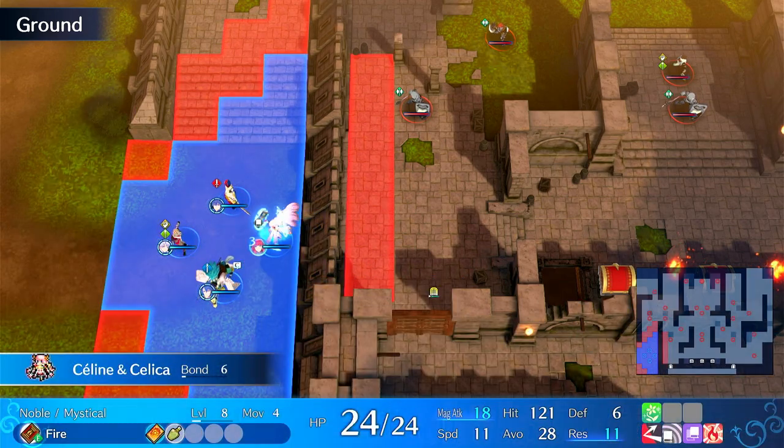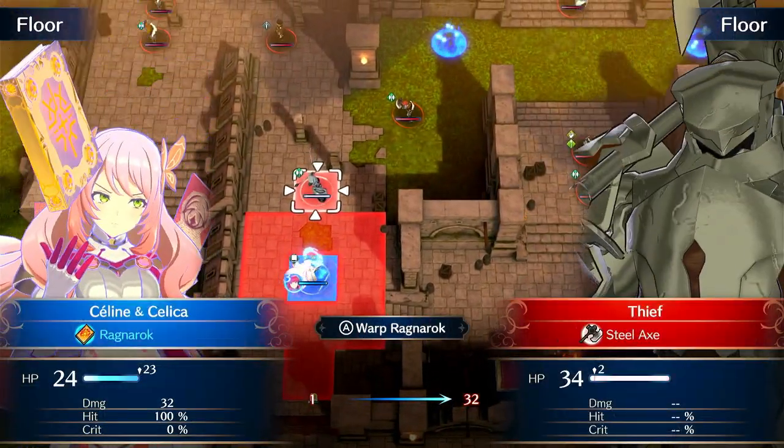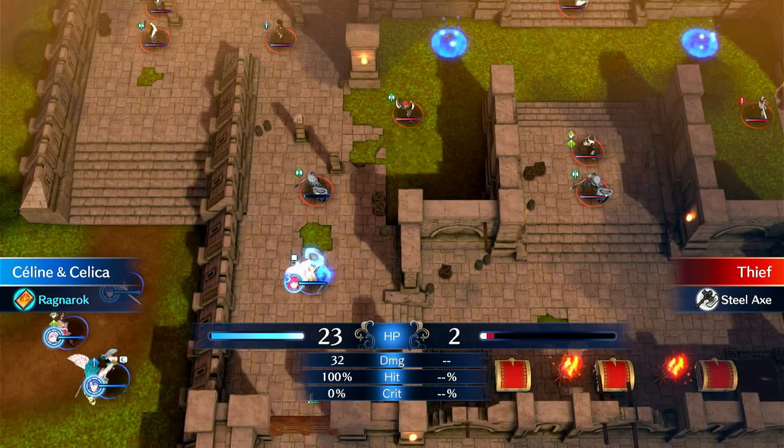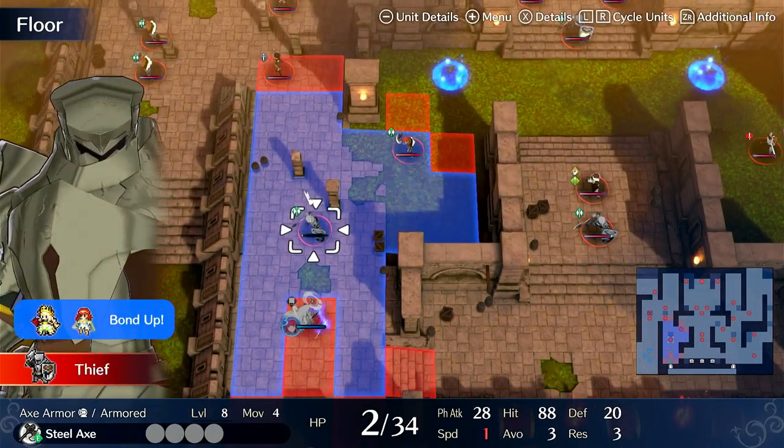I'm going to do arguably not the most efficient turn one on this map, but a very efficient one. So I teleport in, grab space immediately, and put a dude at low HP.